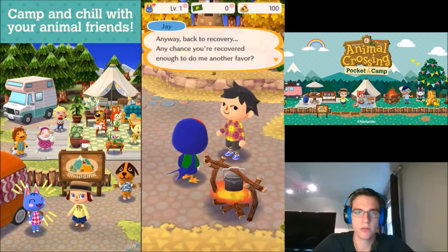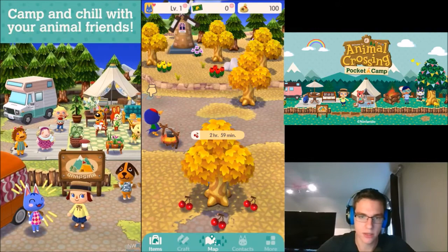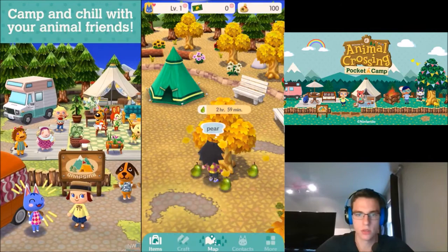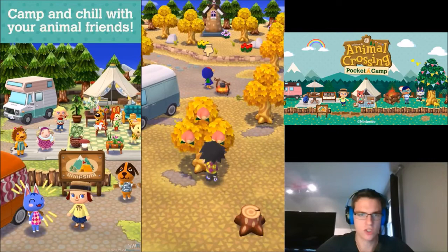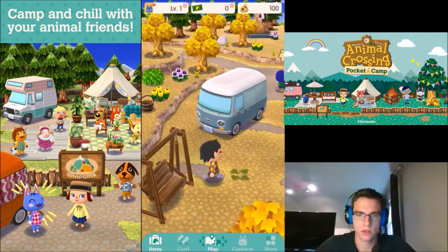Any chance you recovered enough to do me another favor? I need a cherry, a peach, and an orange — I'm on a weird fruit diet right now. So let's do the cherry tree. We can shake it from any side, it doesn't have to be the front. We'll pick up the cherries here. There's another tree over here, this one's oranges. It looks like they're all going to be three hours, so every three hours you can come and collect more fruit. Looks like there's a tent there. What are these — pears? He doesn't need pears, but we'll collect them, they're free. Here's peaches. So no pears, I guess the pears are just extra.